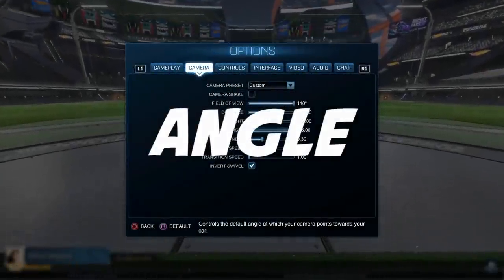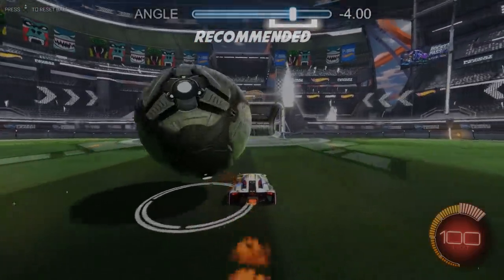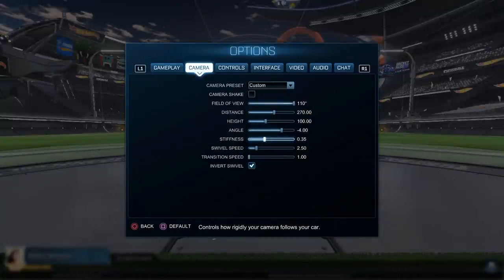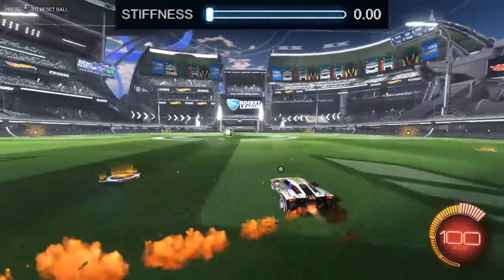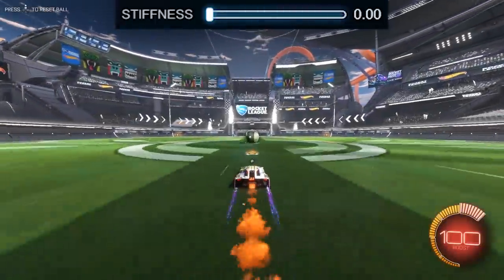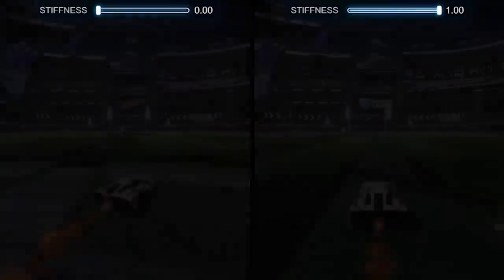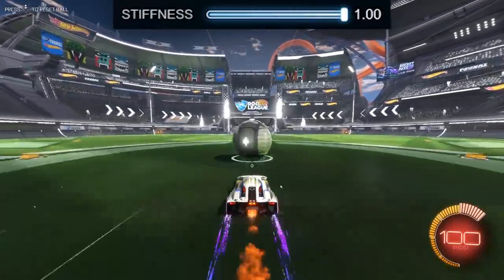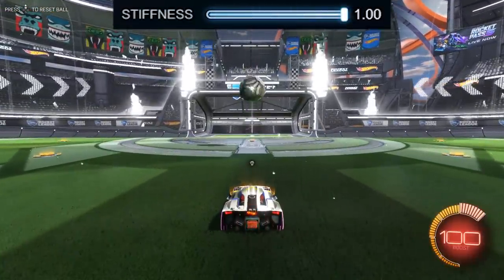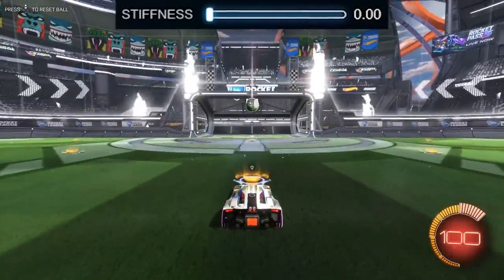Your angle is what determines how far pointed down your camera is, so the more negative it is, the further it'll be pointed down. Most pros use somewhere from negative 3 to negative 5 for the angle, but it's not that strict of a rule. Next up is the stiffness. This determines how strict your camera will be to following your car when you're not on ball cam. If your stiffness is 0, which is the minimum, your car will be way over to the side of your screen when you're power sliding, and it'll look way farther from the camera when you're at max speed. When your stiffness is 1, which is the max, your camera will be directly behind your car no matter how jagged your movement or how much you power slide. This setting is really 100% preference — some pros like Lethemir use max stiffness and others use zero stiffness. I recommend testing them both out and then making a decision for what you like best.